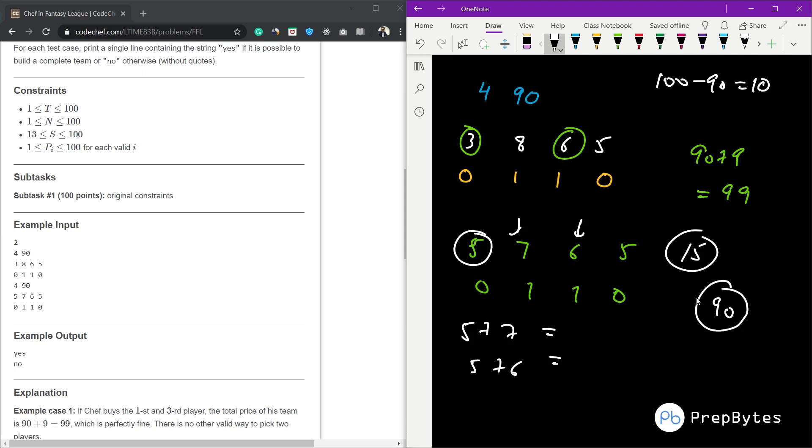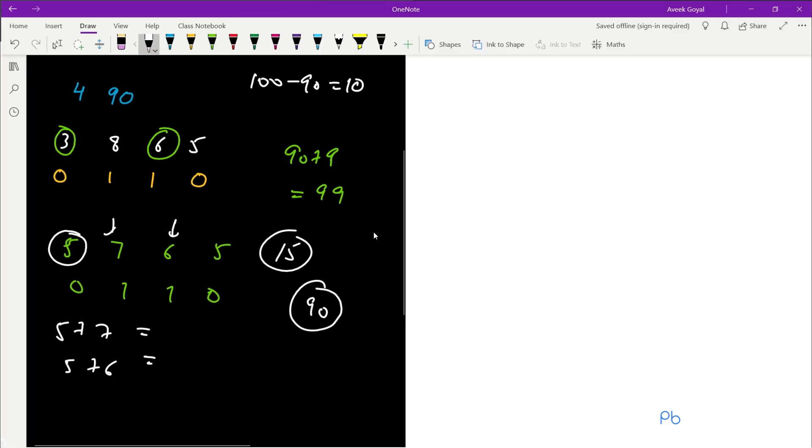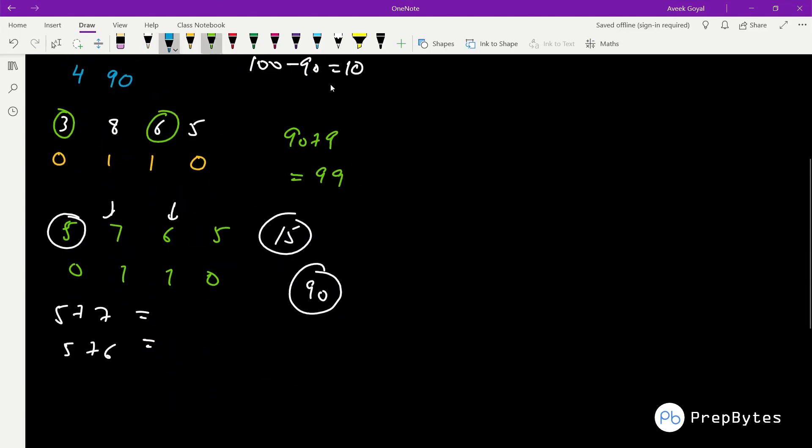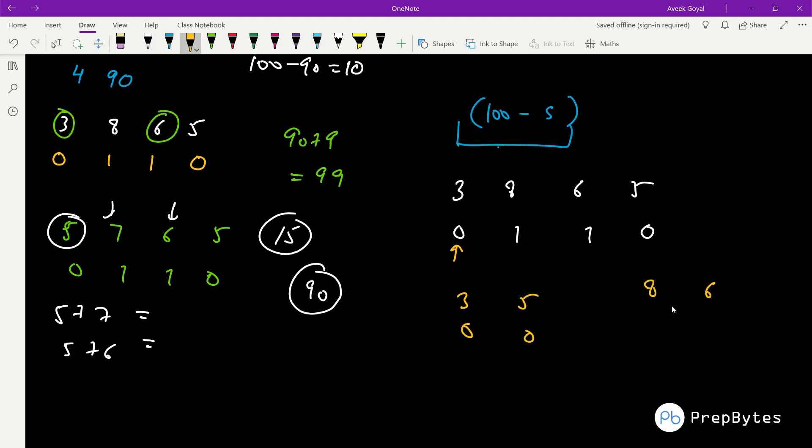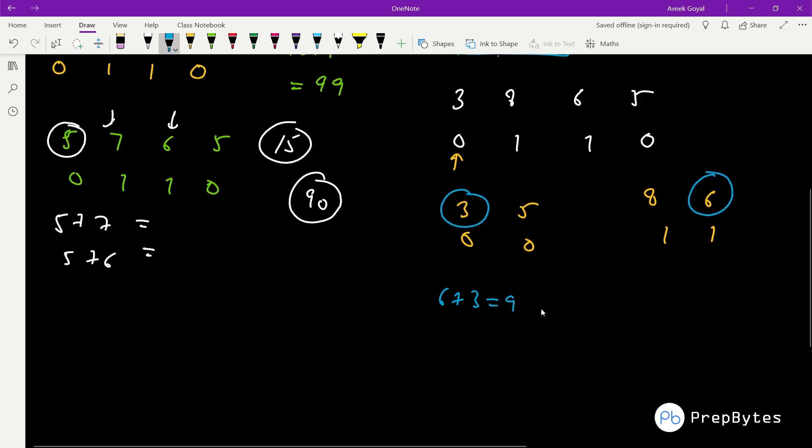In the second test case, the prices are 5, 7, 6, 5 with types 0, 1, 1, 0. The only defender available has price 5, and the forwards are 7 and 6. Any combination — 5+7=12 or 5+6=11 — exceeds the 10 remaining dollars, so the answer is 'no'. The solution is straightforward: from 100 subtract S to get the remaining budget, then find the minimum-priced defender and minimum-priced forward.